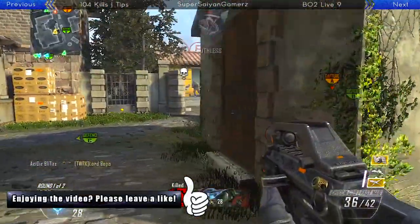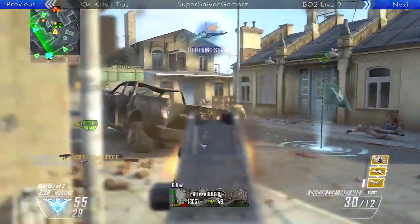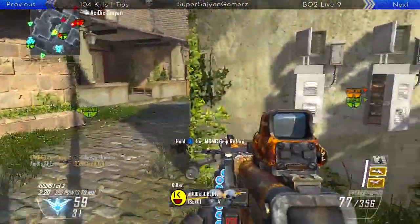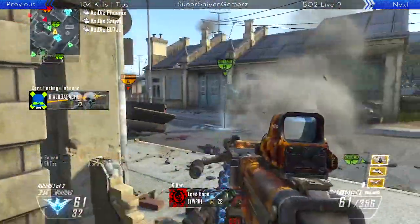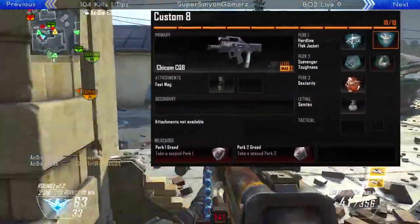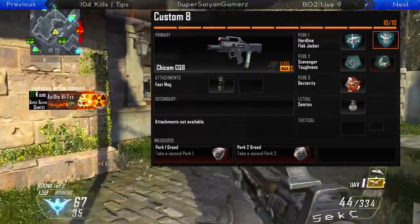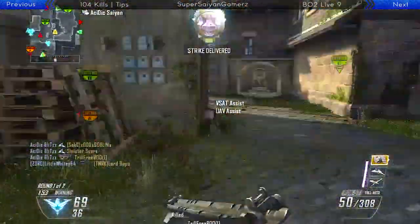Let's get into some tips. The first thing I want to show you guys is my class setup, because I don't use the Chicom too often. This was recorded a long time ago so my classes have changed, but I'll give you some changes I would make. On screen now you'll see my class: it is the Chicom CQB with fast mags, and that's all. I would recommend that. If you want to use one more thing, I'd say fast mags and maybe laser sight, depending on your play style — if you aim down sight more or hip fire more. With the Chicom, I suggest hip firing into an aim down sight, which is what I really recommend for all SMGs.